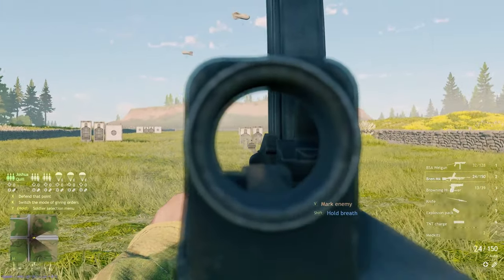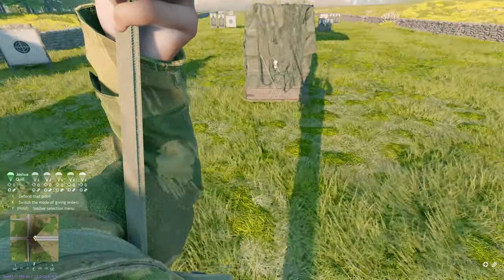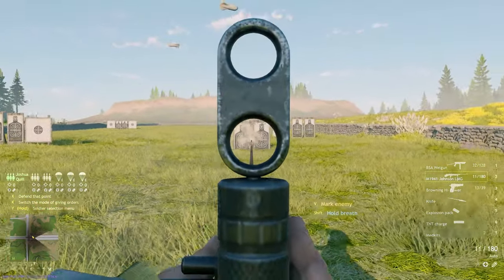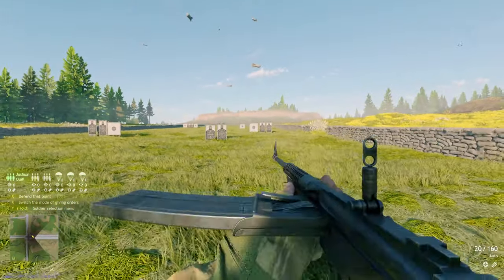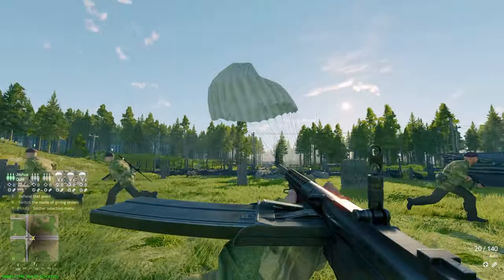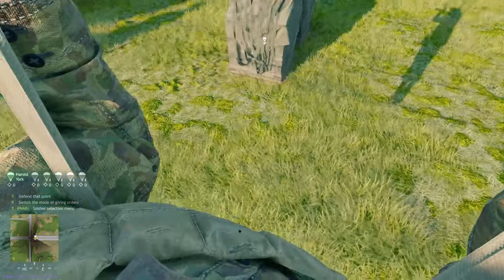For the Allied BSA squad, if played in battle rating 1 to 3 you get the Bren Mark 1 with a 30-round mag, and if played in battle rating 4 to 5 you get the Johnson LMG with a 20-round mag. The 20-round mag might feel like a bit of a downgrade, but this weapon is insanely accurate, insanely fast reloading, and insanely powerful — so it's actually a massive jump up from the Bren Mark 1.